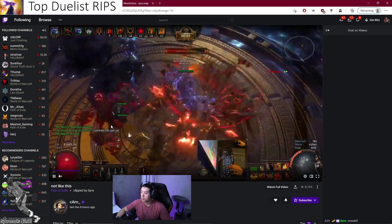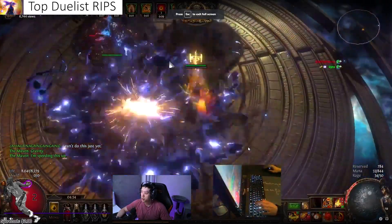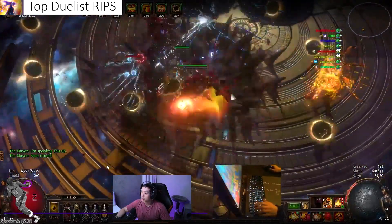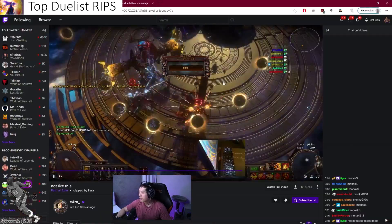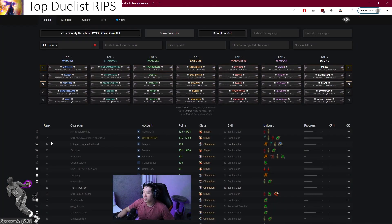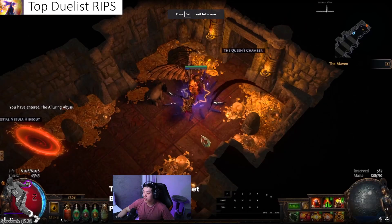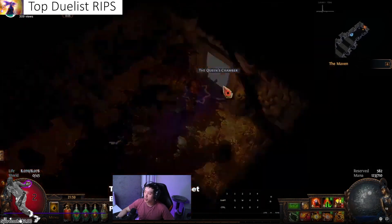Karn's rip — I don't even know what he died to, but he's doing the invitation for the distant memory maps. This character is actually extremely tanky at 8.2k life. I think he just dies to getting shotgunned by this thing — he got hit by three different abilities at the same time. Pretty unfortunate way to go out, but at least he already killed everything. This guy is doing uber Atziri, so most duelists are able to make it to the bossing phase.